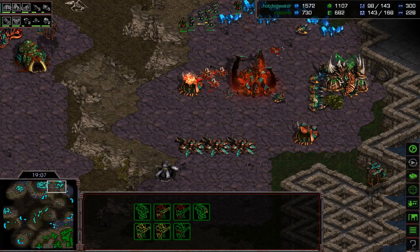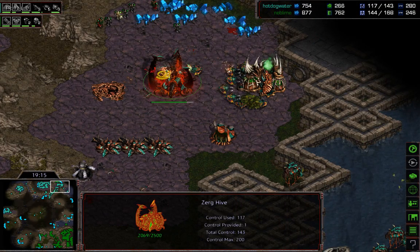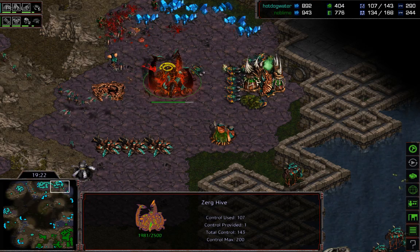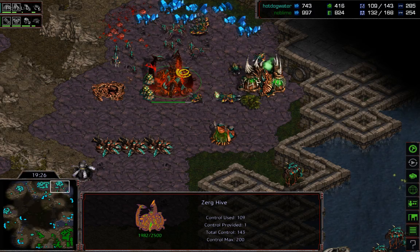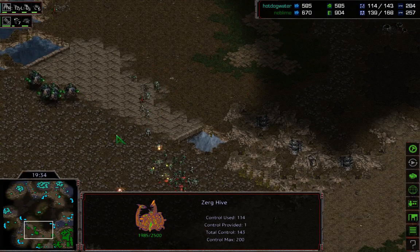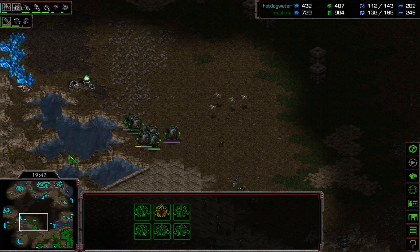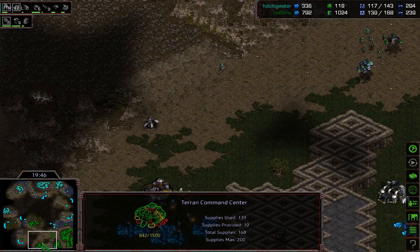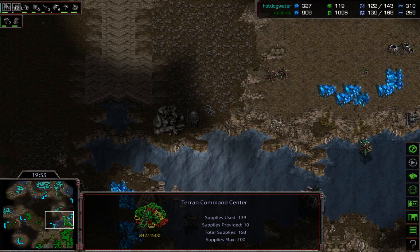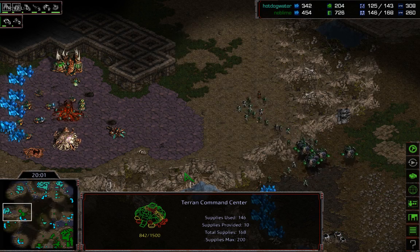There's a huge drop on the natural — doing decent, took out one of the nydus canals and a huge group of drones. He targeted the lair instead of the drones, which is a bit of a mistake — it would take so long to bring that down. Cleaned it up and got a few drones at least. Now he's pushing out with a decent fireball — managed to pull about 20 supply ahead of Hot Dog Water. When you're playing this style, it comes down to vessel control: keeping your vessels alive and irradiating over and over, taking out those valuable gas units for the Zerg.